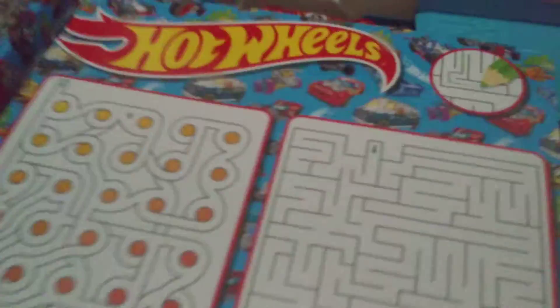These are all stickers. You got yourself an activity sheet. There's your six cars. I believe this set is the Long Jump. You got four pieces of track.